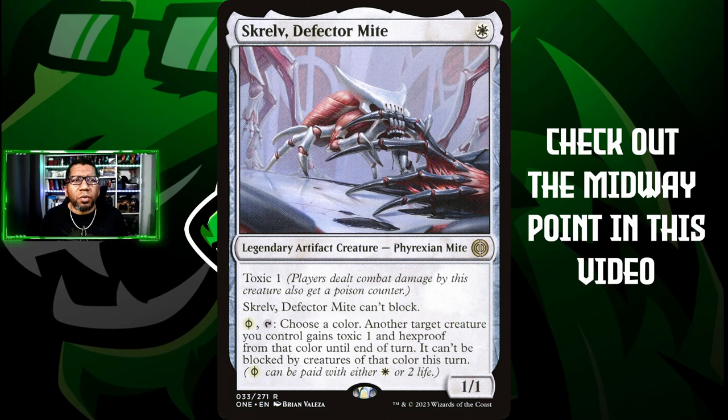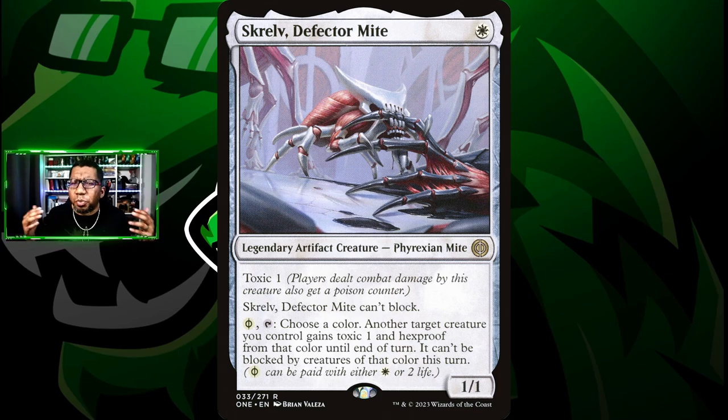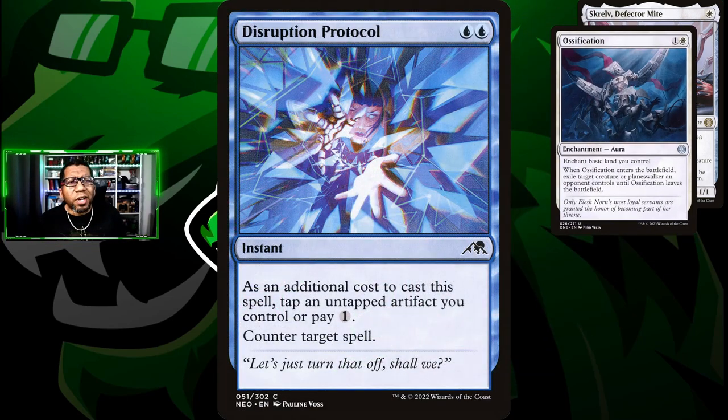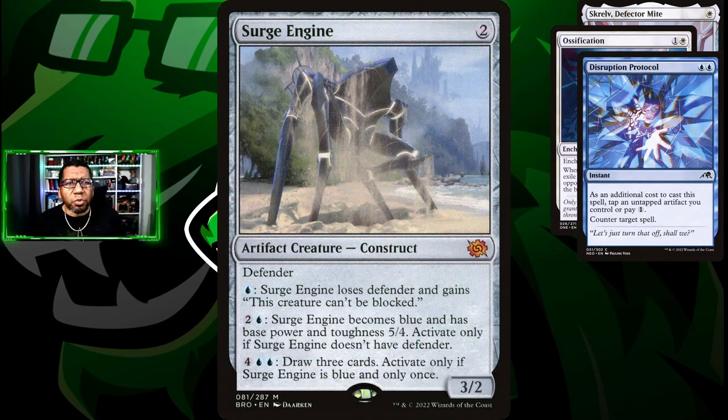Let's hop into this deck list. We're going to start with three Skrelv. This is something that I think is just still really good — it's an artifact creature. It can protect your stuff especially in mono black matchups. We're going to play some Ossification, which is actually really good and not something we included in earlier versions. We're going to have one counter spell in the deck — well technically three copies, but one card — and that's Disruption Protocol because we have so many artifacts.